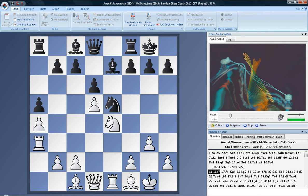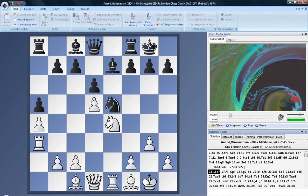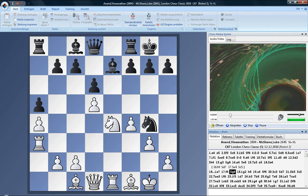But now we see that there are some small problems. If I go rook a3, he has f5 — and now I don't get rook a3.